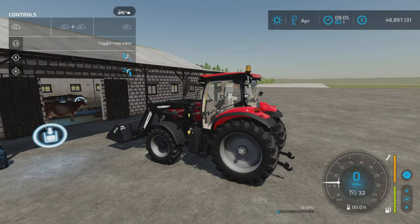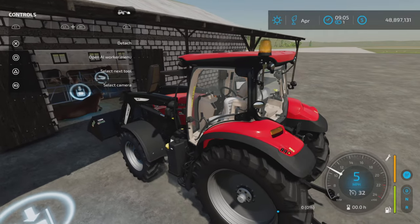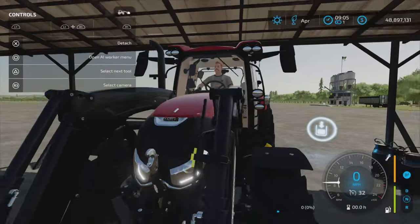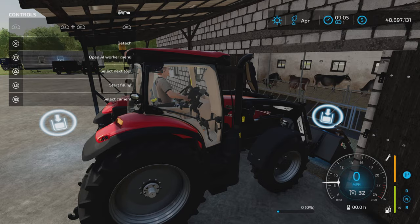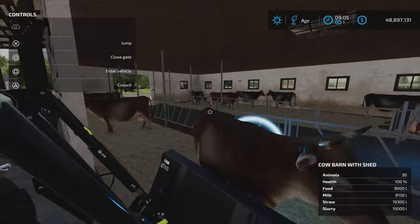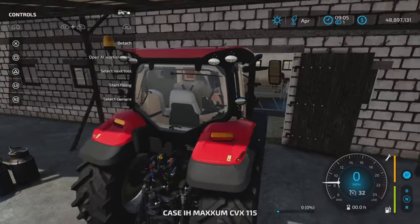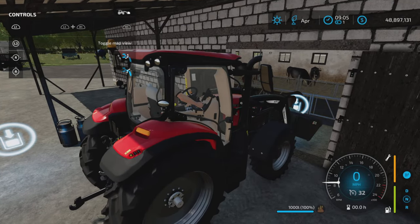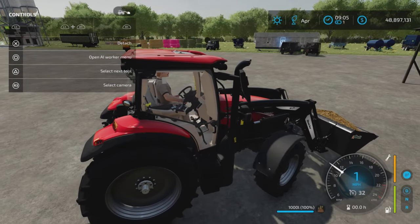He said go in there with a bucket. So we have the bucket — the bucket's there — but I'm not getting anything. That's because you have to lower the bucket to the ground. So actually right on the ground, like literally right on the ground. And if we get in, notice it starts filling. Let's do that — there we go. We have 1,000 liters of manure.